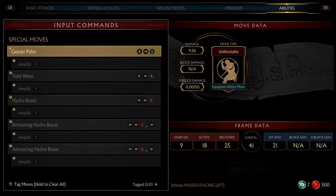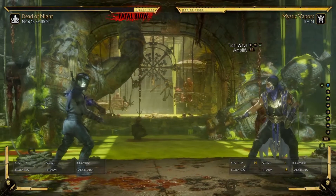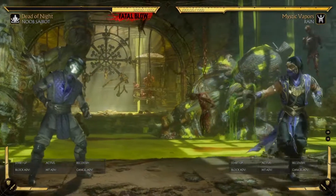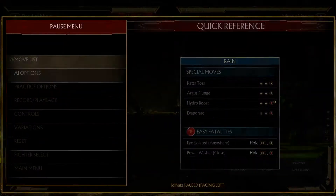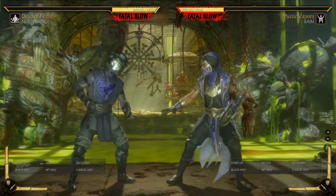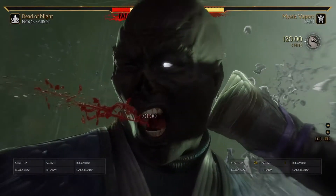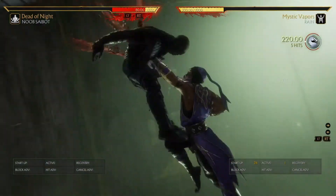With Mortal Kombat notations, you'll often see 'amp' — that's right bumper, or R1 on PlayStation — which is just the amplification of a special move. FB means fatal blow. If I can get my life to the right percentage, that's a fatal blow. It's right trigger and left trigger at the same time, or R2 and L2 at the same time. The notations write it as FB, fatal blow.